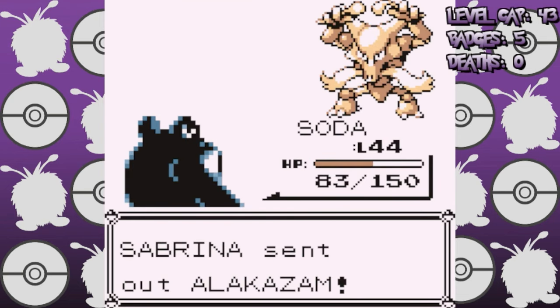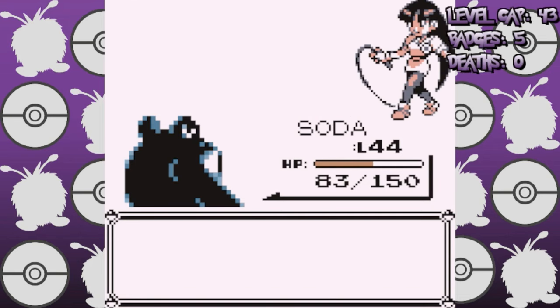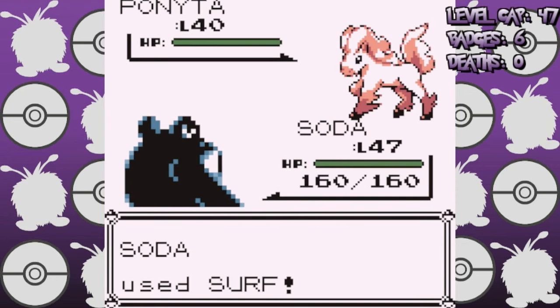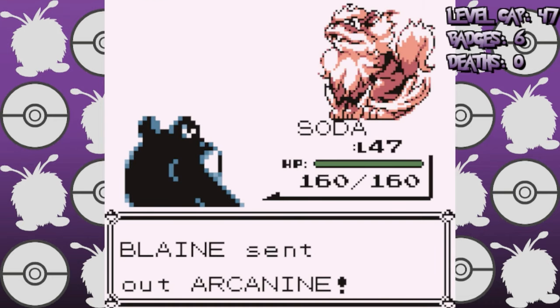If Alakazam had landed that attack, I'm sure I would have had to make a call to my therapist, or found a really tall building or bridge to jump off of. I still can't believe I've never used a Poliwrath before. This section shows me why I should reconsider my options, as we sweep through Blaine with ease.